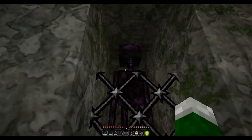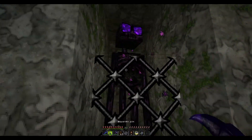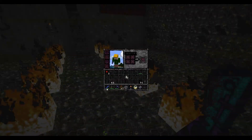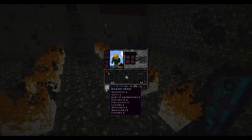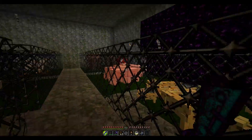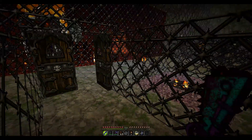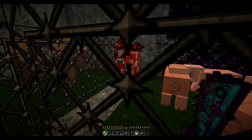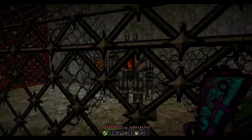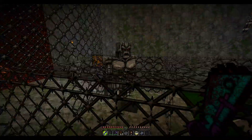Look at this — the enderman has been changed and look how epic that looks! I can kill him in one hit — well, two hits. My sword is pretty amazing: it has sharpness, smite, bane of arthropods, knockback, fire aspect, looting, efficiency, unbreaking, and fortune. I obviously cheated to get it with Too Many Items. Moving on, here we have the ocelots — they made a baby! And cows, dogs, and look at the iron golem — that is just the most epic iron golem I have ever seen in my life.